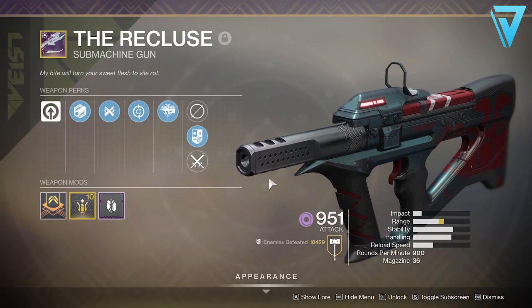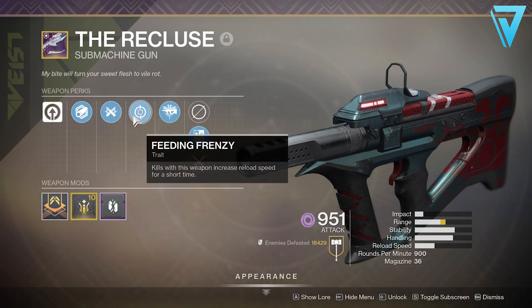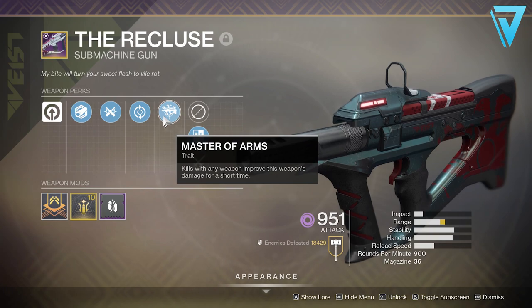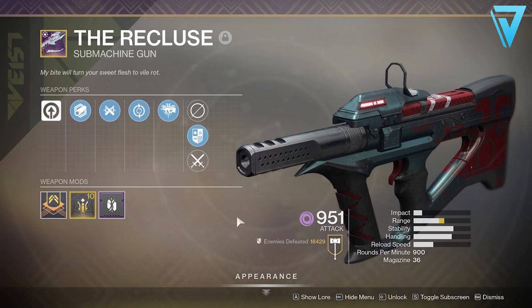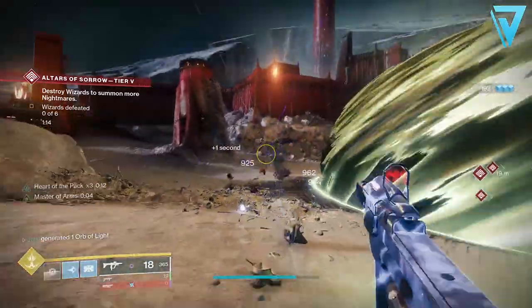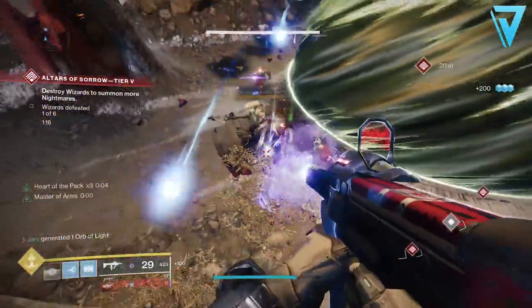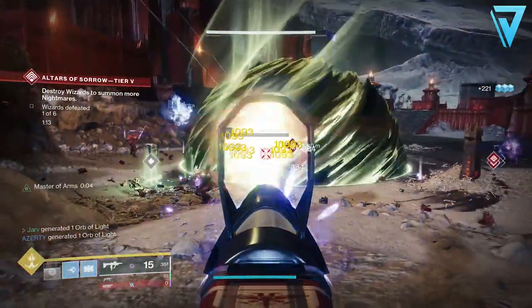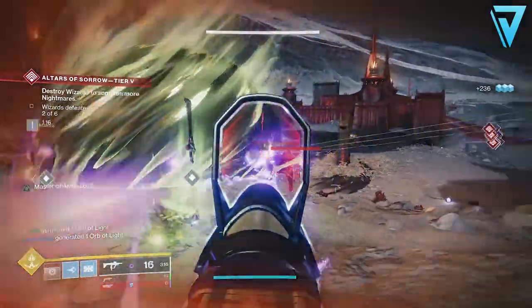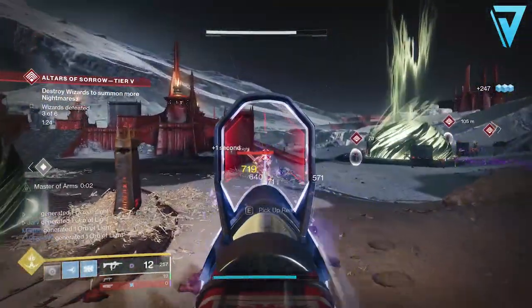Moving on to number two, we have the Recluse — arguably the most talked-about weapon in Destiny right now. It's a legendary submachine gun in the void element with a lightweight frame, allowing you to move faster with it equipped. It comes with Feeding Frenzy, where kills increase reload speed for a short time, and Master of Arms, where kills with any weapon improve this weapon's damage for a short time. It's a 900 RPM SMG and those two perks together are deadly. You can get it by completing the Crucible quest 'From the Mouths of Babes' from Lord Shaxx. On PC there's practically no recoil, the range is insane, and it's the go-to weapon across both PvE and PvP.